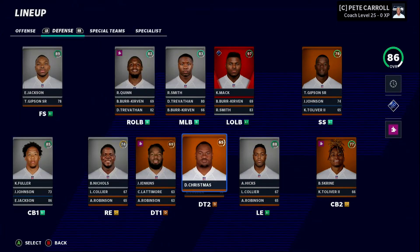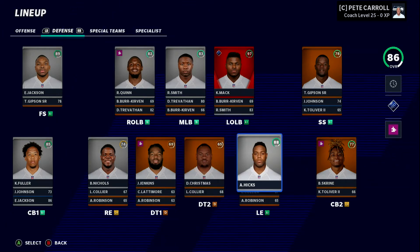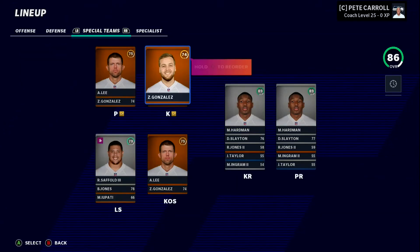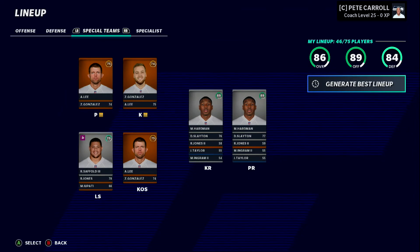We've also got Buster Skrine and Johnson at corner, Jenkins and Christmas at end, Akiem Hicks and Nicholas at defensive end. For special teams, I drafted Cardinals kicker Zane Gonzalez. Andy Lee is the punter — good choice because the Cardinals have a high-scoring offense, so he'll get a lot of extra points and field goals. Mecole Hardman is our kick returner for the simulation.